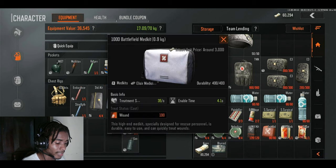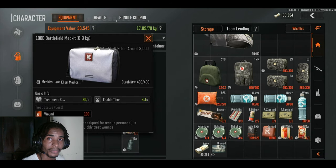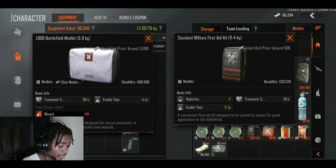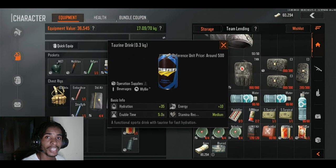A med kit will act as both a bandage and a heal. The 1000 Battlefield med kit — the Thunder Military First Aid Kit — as you can see on screen, barely treats you effectively. It only gives minimal hydration treatment, requiring you to use four, five, or six of them to fully recover your wounds. The other option, the 1000 Battlefield standard, will 100% recover your wounds. Even though it's more costly, it's far more efficient in-game.